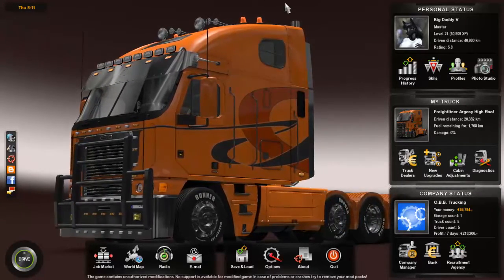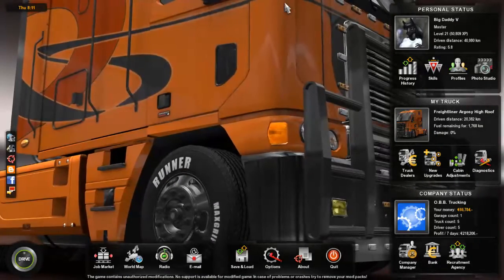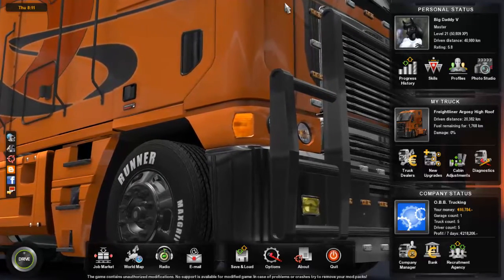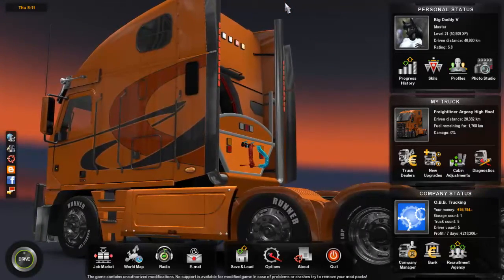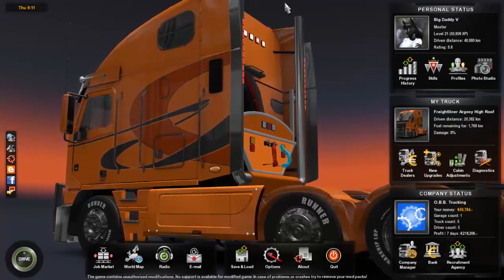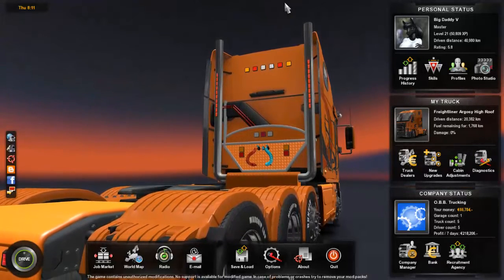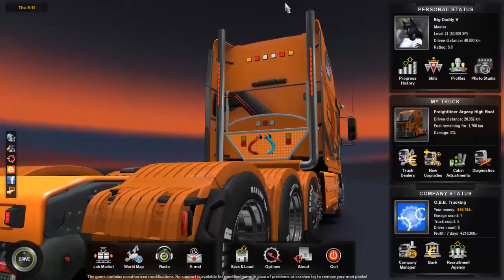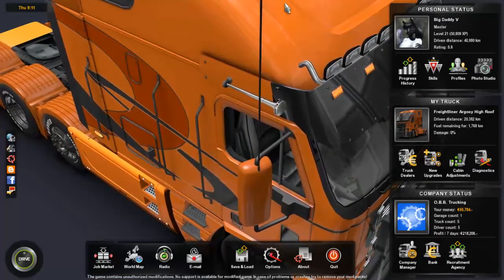Giving me free skins, giving me all this cabin stuff — that's great. But it works in default trucks, the trucks that are in the game. How many people do you think do like I do and have a modded-in truck? Like this Freightliner, or maybe have the K100 modded in, or a different Kenworth or Peterbilt, an American truck modded in, or a different European truck. I bet there are more people with modded trucks in this game than unmodded. And you're asking me to buy DLC that doesn't even work with the mods.